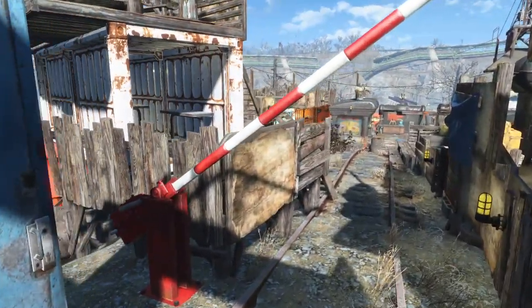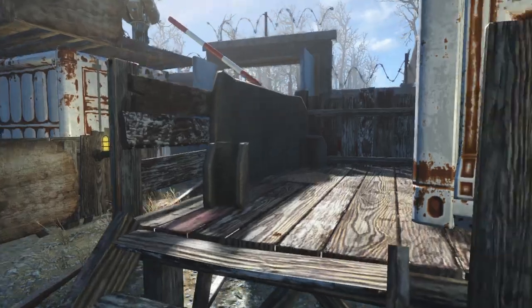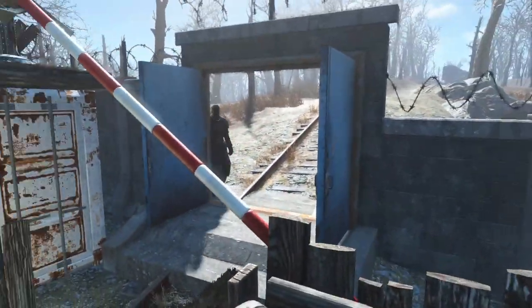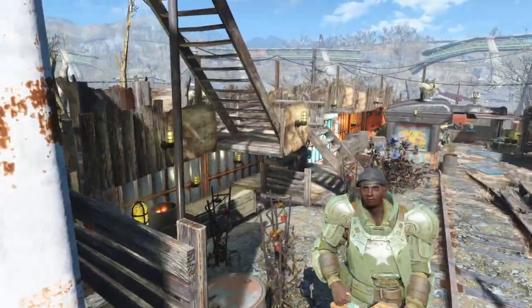I've built everything on the inside, so we've got a little area for them to chill out up here, a little guard station for them to stand up, a little guard rug there. Looking over the gate on this entrance up to the Oberland Station, and a little area for them to stand out after dinner, chill out, relax.